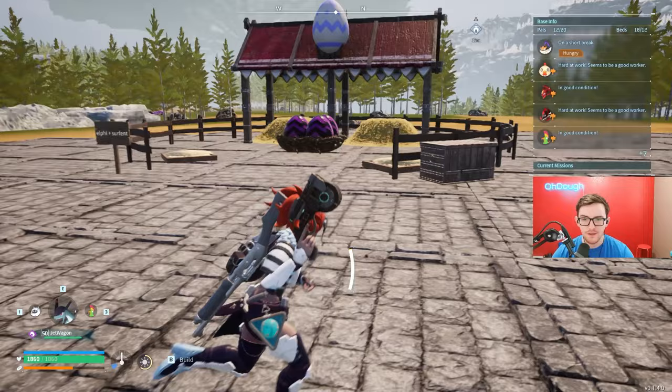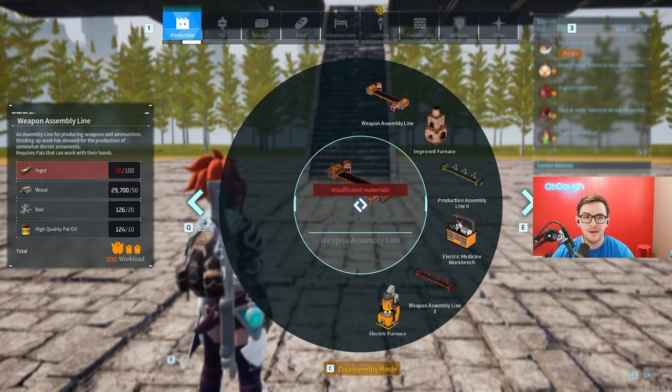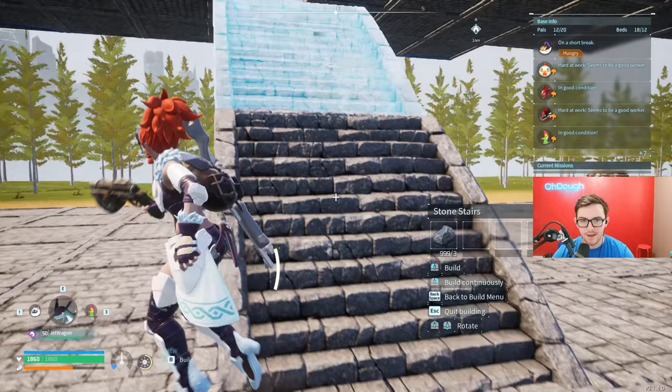Once I had all the tips of the circle touched, I built my stairs. To build stairs in Pile World, you gotta figure out where you want the stairs to go. You place a stone wall on top of a foundation that's already built, then you go to your stairs and place that — and that's basically it. Now you can break the stone wall and continue building your stairs however high you want.